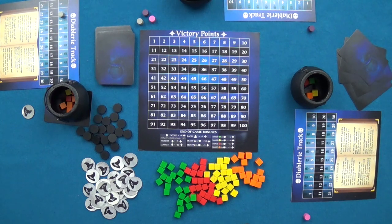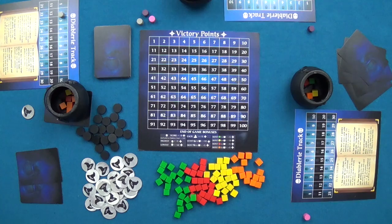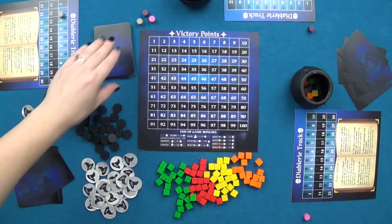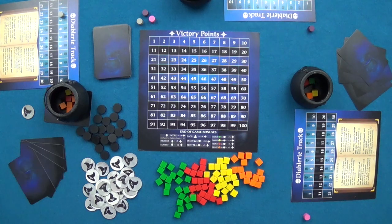The fifth action a player may take is discarding cards. Once chosen, they draw back up to five cards. If they already have five cards, they may draw one additional card. Once a player has finished drawing, their turn is over and the next player clockwise begins.